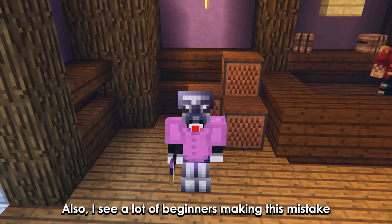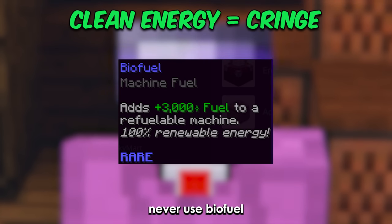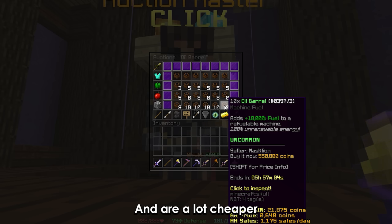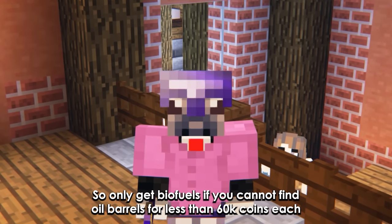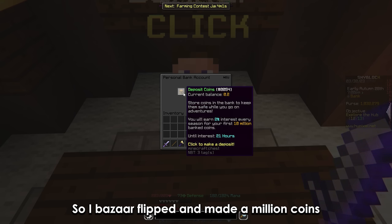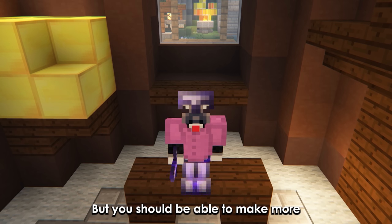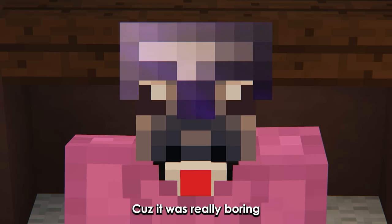I see a lot of beginners making this mistake: never use biofuel, because oil barrels give you a lot of fuel and are a lot cheaper. Only get biofuel if you cannot find oil barrels for less than 60k coins each. I bazaar flipped and made a million coins, but you should be able to make more, as I only bazaar flipped for a few minutes because it was really boring.